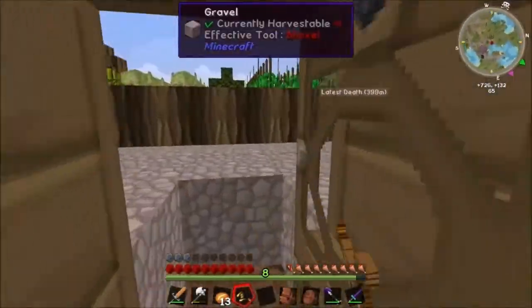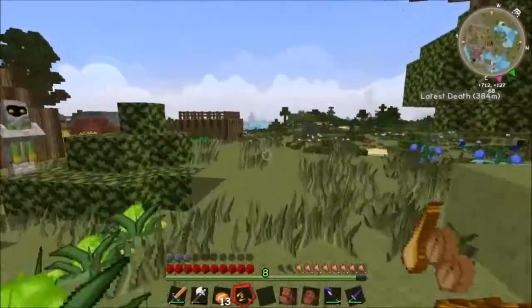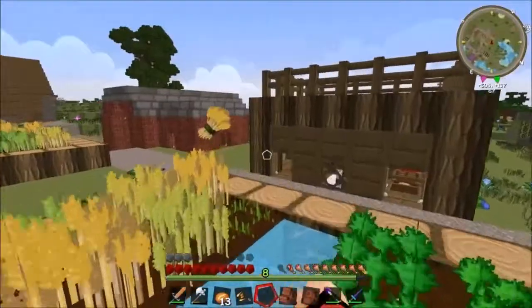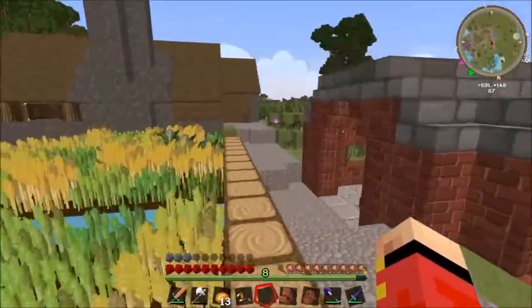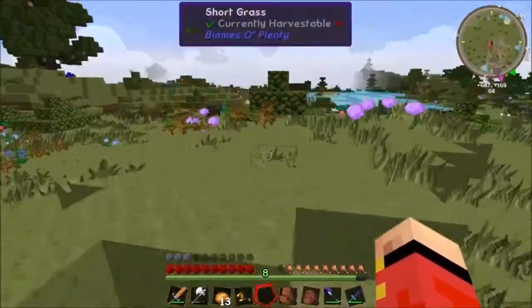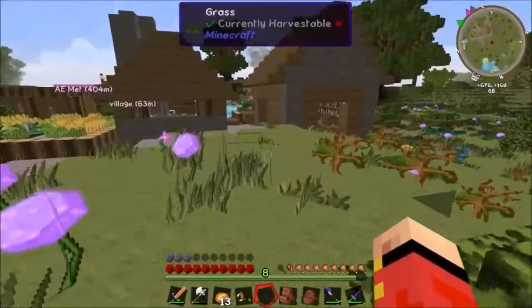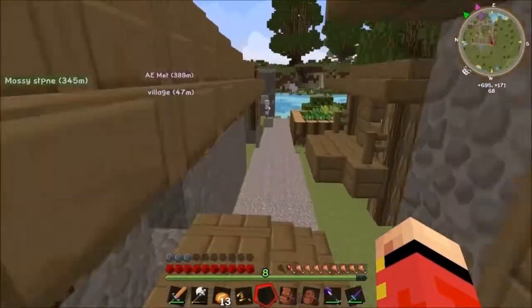There's something in there. Ooh - carrots! So there are three things we want to do: number one, base; number two, fuel; number three, some kind of automated mining thing - basically a way to automatically mine and process ore. That would be quite nice.